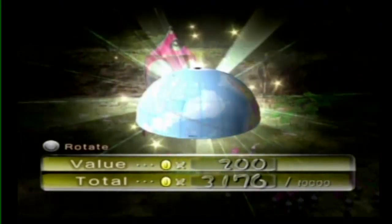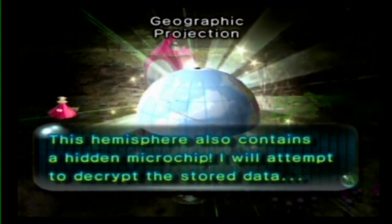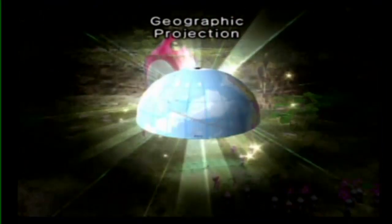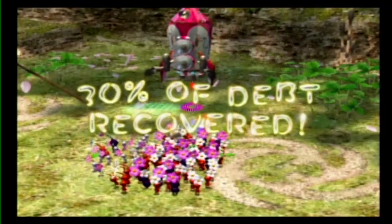The one — that's how that pillar should be for the white Pikmin. Geographic Projection. The other one wasn't called that, I thought. But maybe I'm wrong. I thought it was called a Spherical Mapper. 30% of debt!